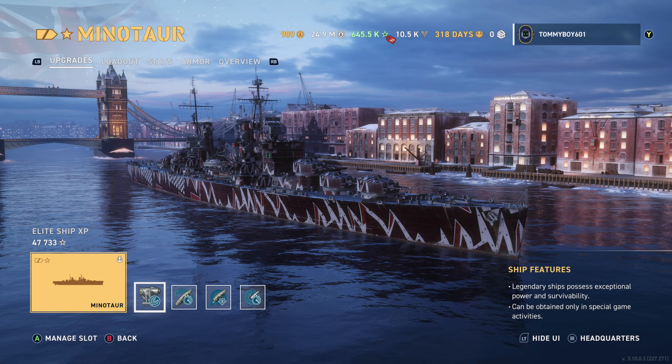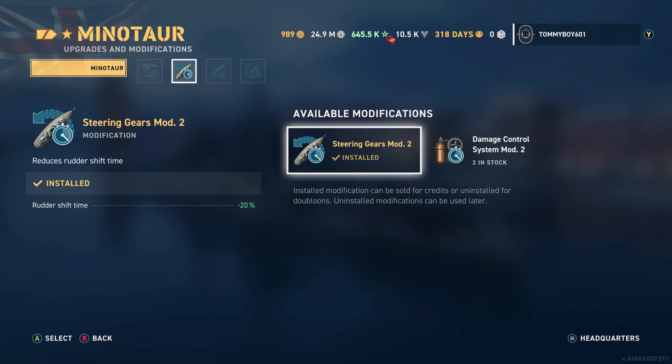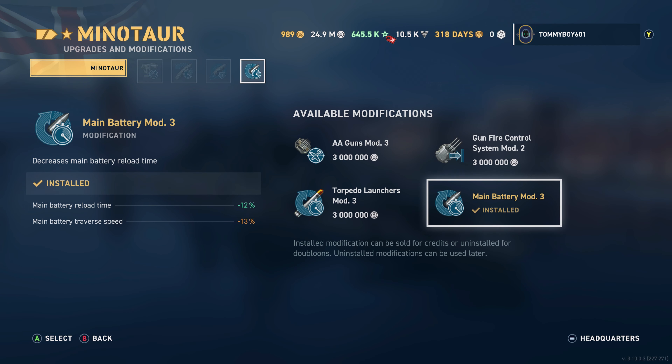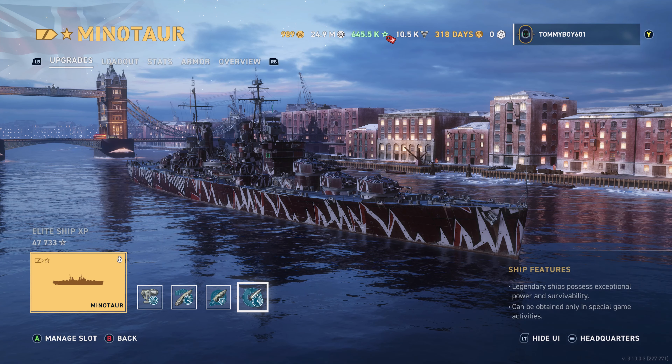As far as mod slots go, we have four mod slots. I'm running Aiming System Mod 1. In the second mod slot, because we are a British light cruiser, we do not have access to Prop Mod, so it's only a choice between Steering Gear and Damage Control — and that's an easy choice for Steering Gear. Next, we are running the Concealment Mod. I don't think you'll ever want to run Steering Gear mod, just because you do not want to be caught out in the open in this ship. And finally, we have Main Battery Mod 3, which boosts the reload time — because you know what you need in this ship? More reload, because more reload is more better.